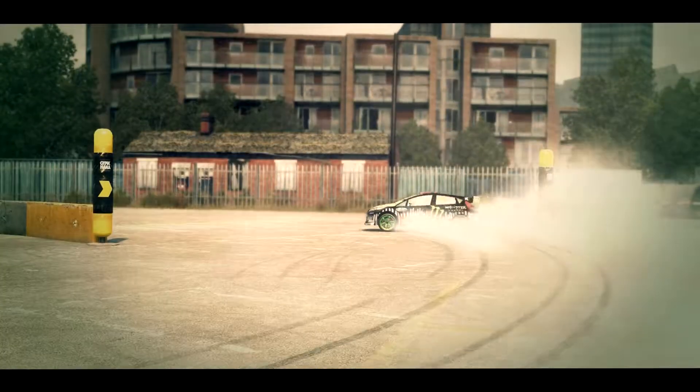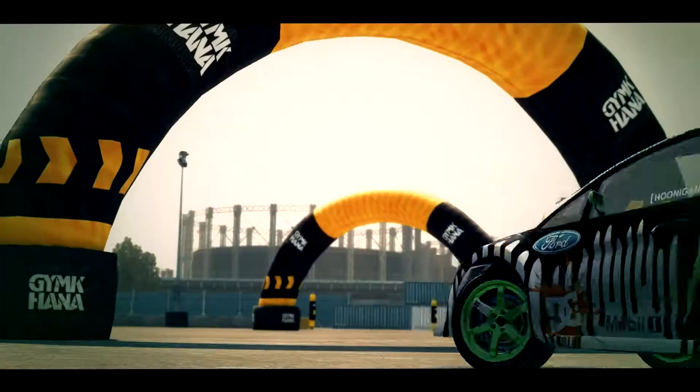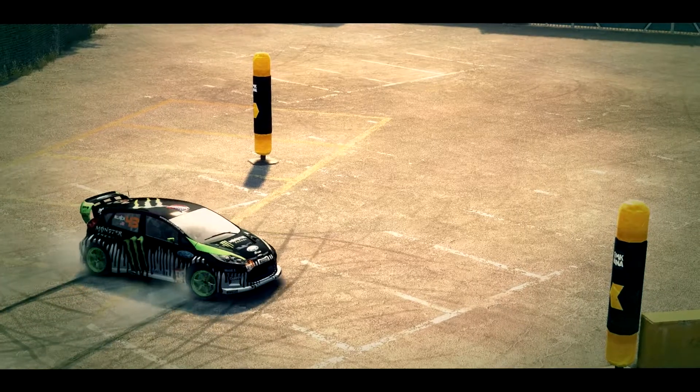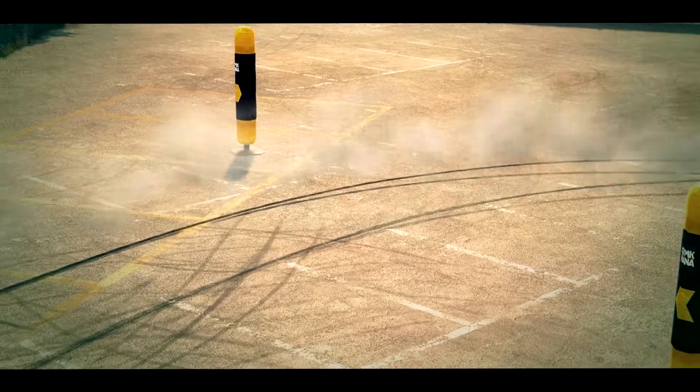Drifting, that's how you get the crowd going. Tell us how it's done, Ken. Okay, these are drift gates. There's a few different kinds, but they all work the same way. Just slide through them fast and with the car at an angle. The faster and the more sideways you drift through the gate, the more points you'll score.